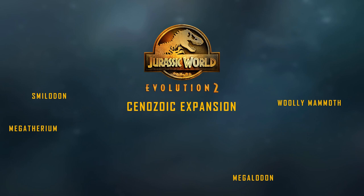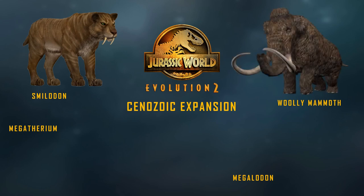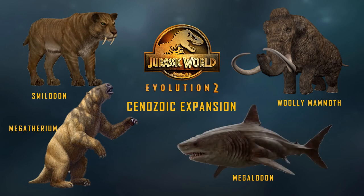Starting with the Cenozoic Expansion featuring Smilodon from Camp Cretaceous, the Woolly Mammoth — a staple of the Cenozoic era — Megatherium, and of course, Megalodon. This would include these four species as well as a campaign scenario where we're learning how to contain both dinosaurs and prehistoric mammals and other creatures of the more recent extinctions.